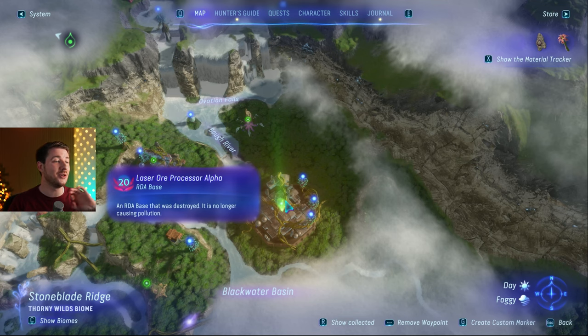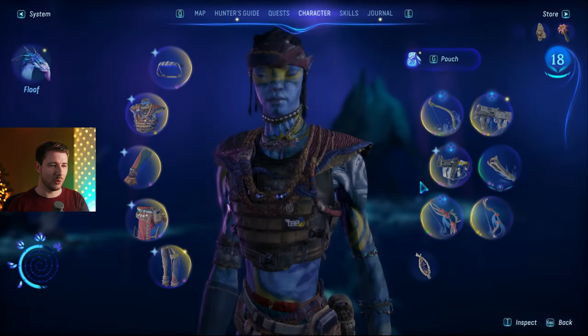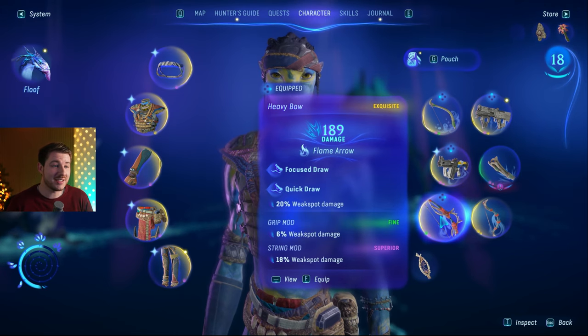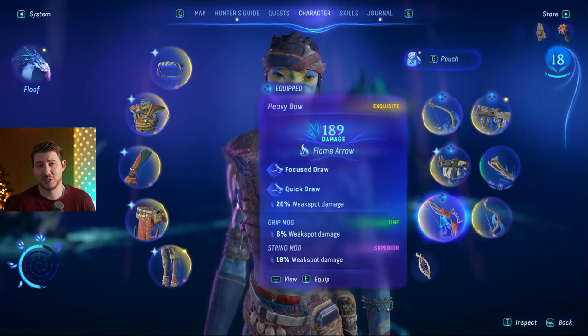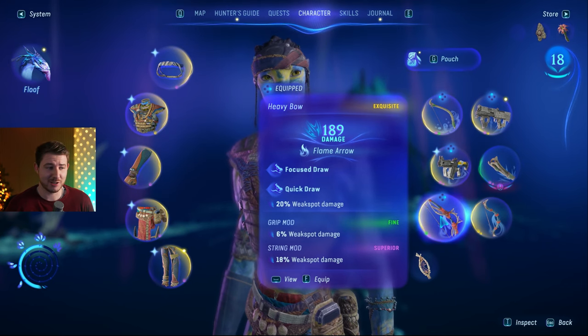You should totally check out the Laser Ore Processor Alpha. It's a level 20 RDA base, but you get the best strong bow — it's called the Heavy Bow. It has focus draw, insane damage, and weak spot damage as well. With a heavy bow you always want to hit weak points for hunting and for RDA enemies.